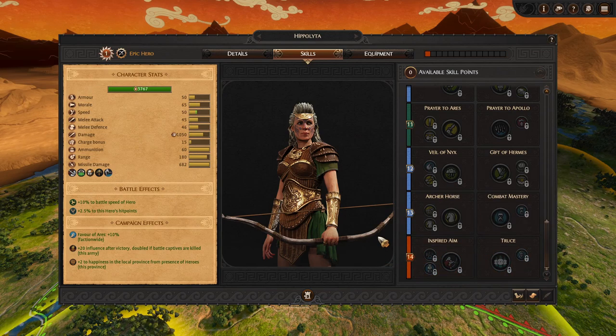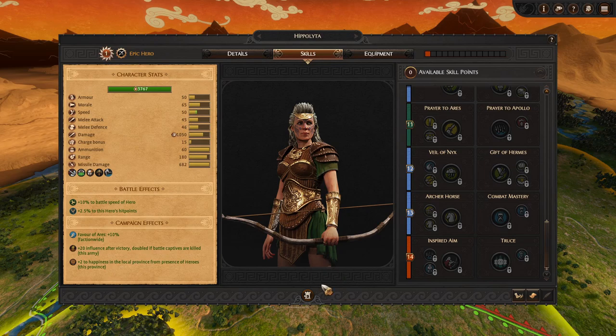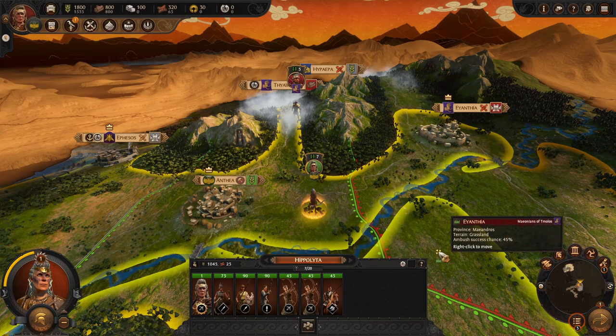That wraps it up for Hippolyta. For those looking to build your kingdom and defend it with a strong front line, archers, and horse cavalry archers, this is definitely the faction to go. Hope you enjoyed these previews and see you on the 24th when the game launches for free. Remember to get your Total War Access account registered — it's free — and link it to your Epic Game Store. You can claim it once the game officially launches, and you have up to two weeks to do that. I'll be playing Penthesilea, as the horde mechanic is just too tempting to forego. See you next time!